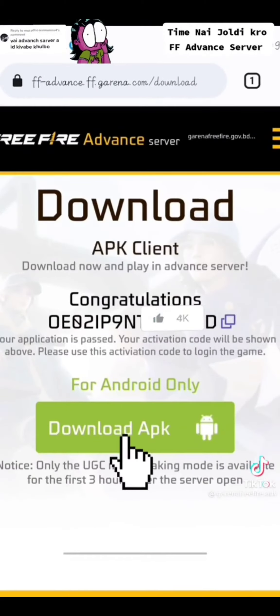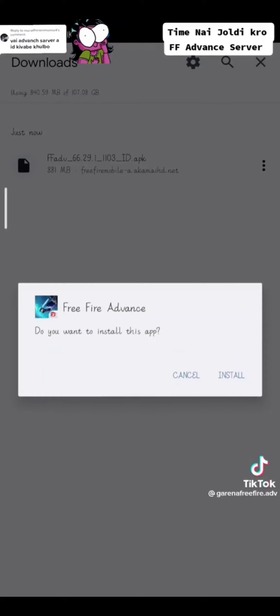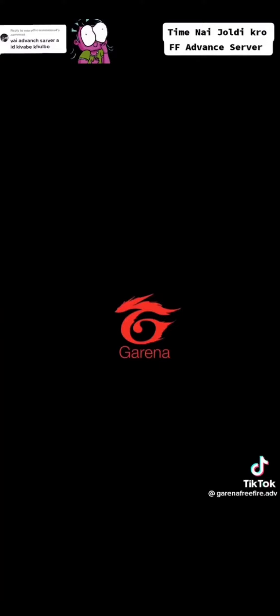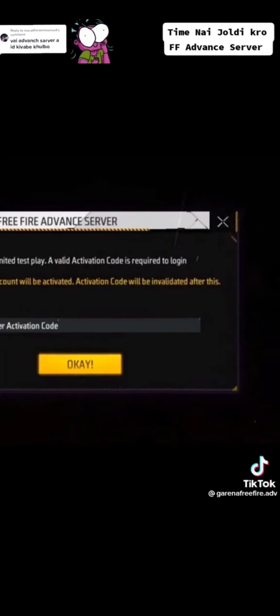Click on Download at PK. Wait some time. Set your nickname. Enter your code.